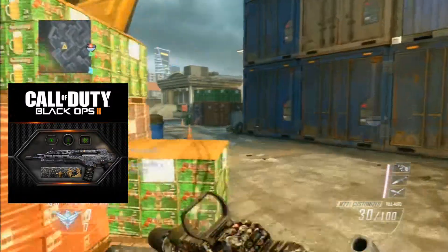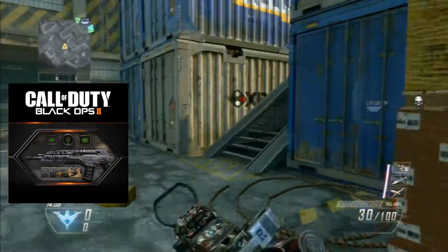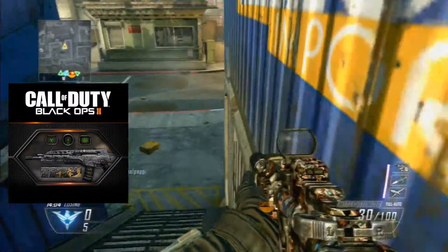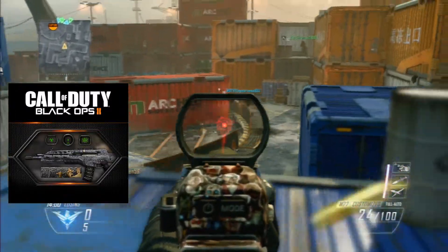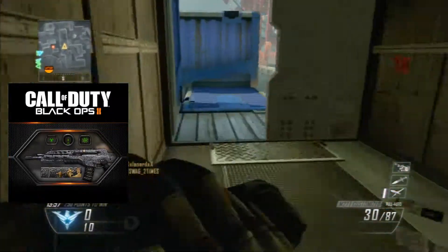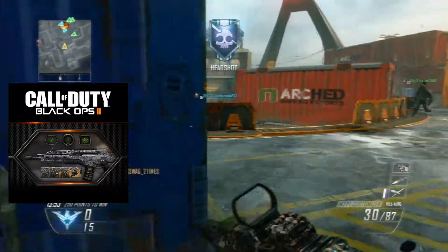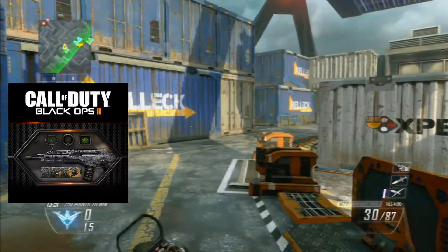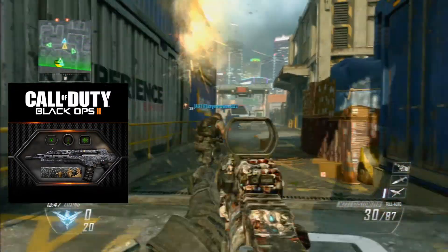I just wanted to show you this really cool thing that's going to be put into the game. We've always wanted this and we're finally going to get it, and it's going to be pretty awesome. As you can tell by the picture, I think it's the World at War Pack-a-Punch camo that's going to be on the gun — it's not going to be the Black Ops 2 or Black Ops 1 version, it's going to be the World at War one.